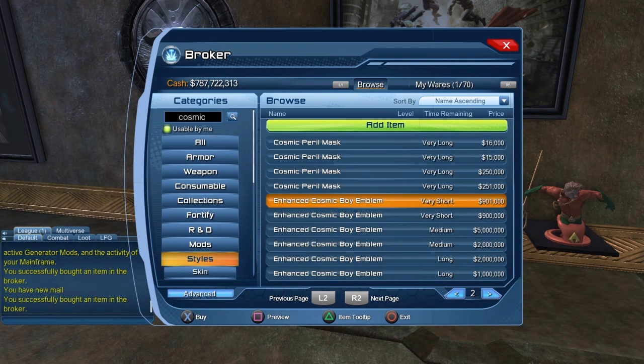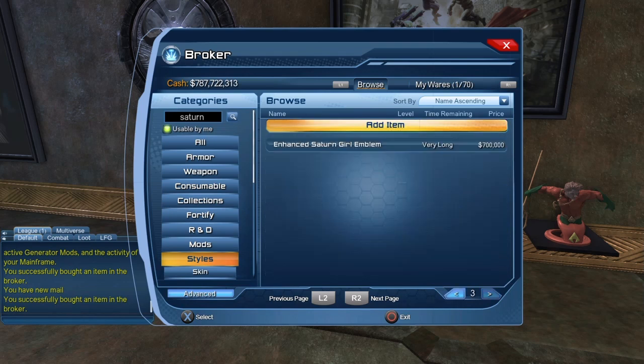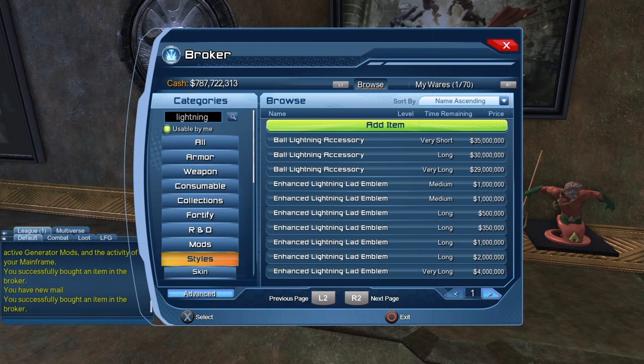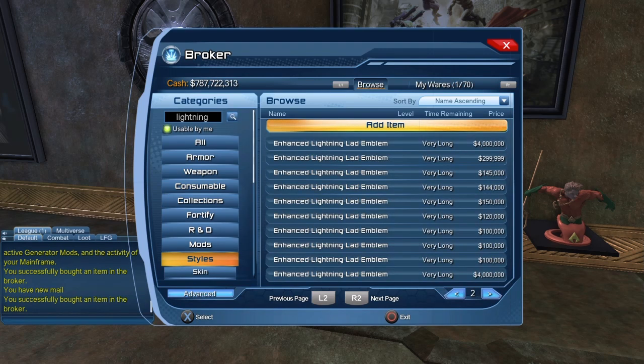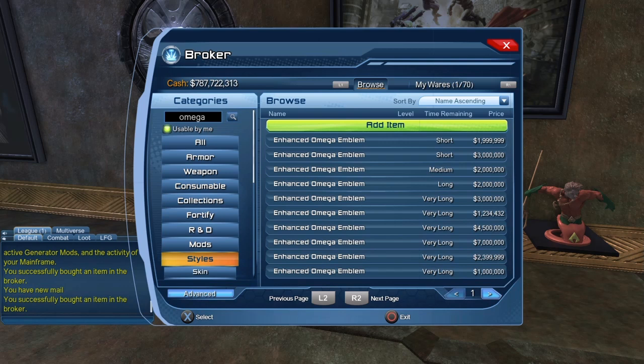For the Enhanced Cosmic Boy emblem, it starts at about 5 million but goes down pretty quick. For Saturn Girl, it started at 4.5 million but dropped very quickly. And for Lightning Lad, it seems to have started at 4 million and went down to 50,000 — at that price, if you are a legendary player, there's no reason why you cannot play the broker a bit to purchase that emblem. There is also the Enhanced Omega Emblem — it started at 7 million but went down to 200,000. It would also seem that you can sell and buy the regular version on the broker, though I'm not sure who thinks they can sell it for 40 million.